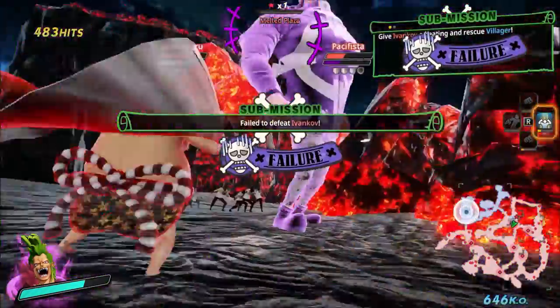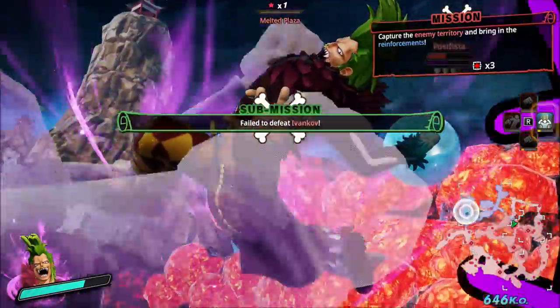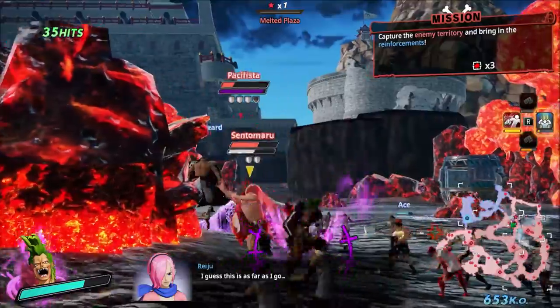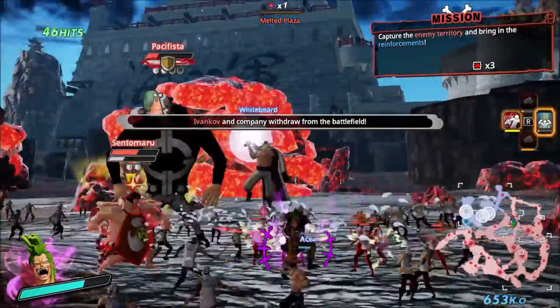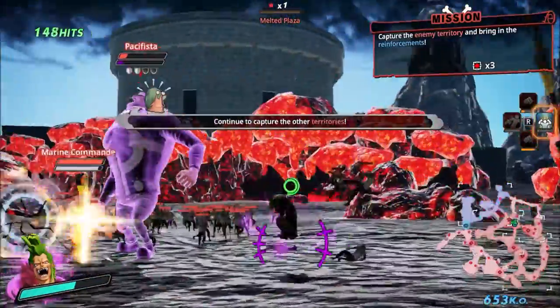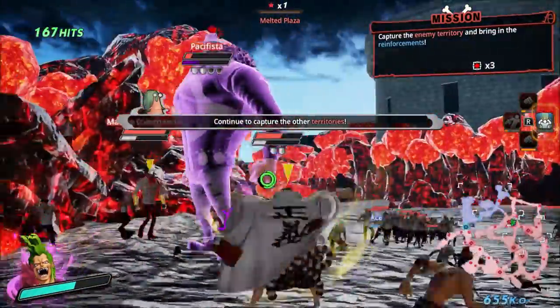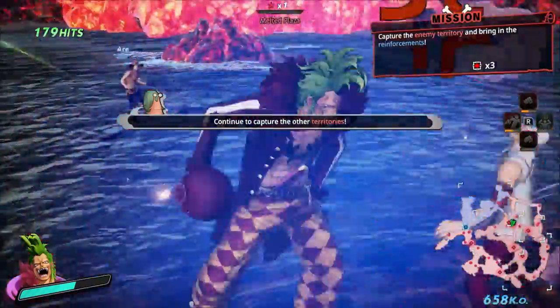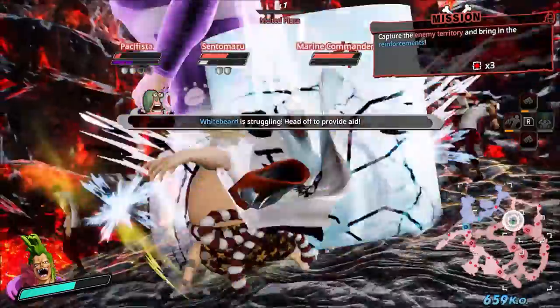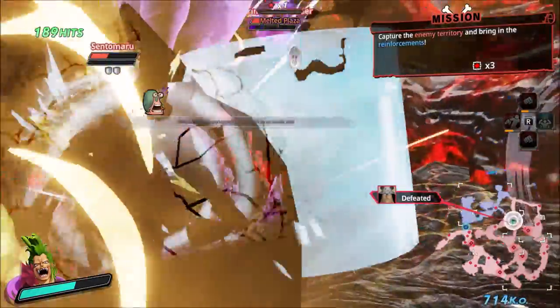You're fighting against Logia types like Smoker or Kizaru, who are just flying around like madmen because they're Logia users. Hitting them is normally impossible — you just point at them, the shield gauge gets deleted instantly, and now they no longer are invincible. You can just hit them with whatever — and when I say hit them with whatever, that's where your Musou specials are going to come in.